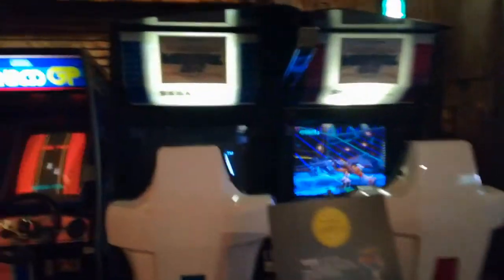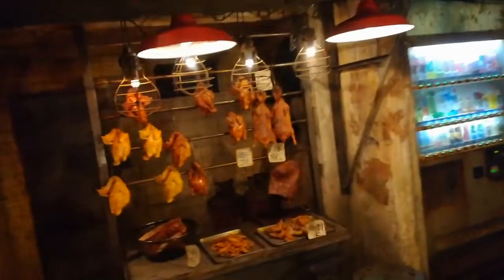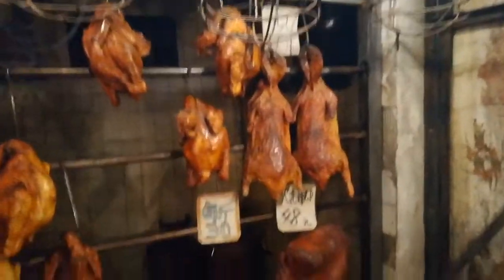Yeah, on the second floor now. It's not real though — I think those are roast ducks. So this is the start of the second floor. Got the UFO couches in the back, got some DDR, and some older school machines here. And you got some roast duck — not real though. All these retro games. Got some Mario Kart, Time Crisis, a basketball game. Wow, that is Tetris. Let's check it out.